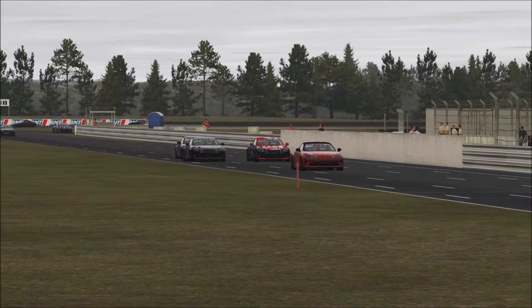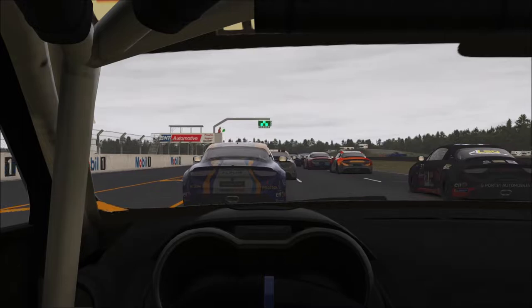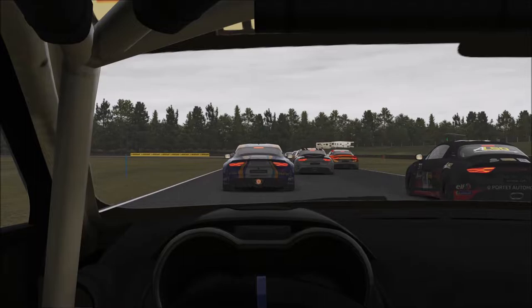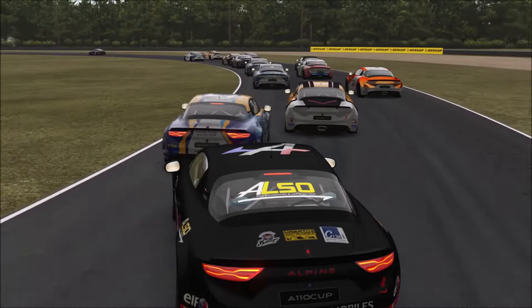Alright, here we are on the grid getting ready. You can see the lights going red in the distance. You have to listen for the sound in R Factor 2, because there are no overlay HUD lights to use, so you really have to pay attention. And even before getting to Turn 1, we can already see some dust flying up from cars getting some tires in the grass. And now we go into Turn 1, and a car comes right across in front of me — nothing I can do about that.